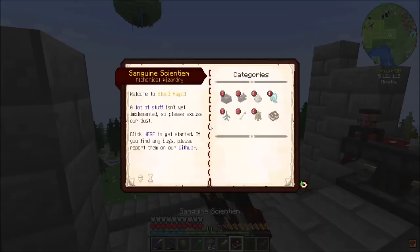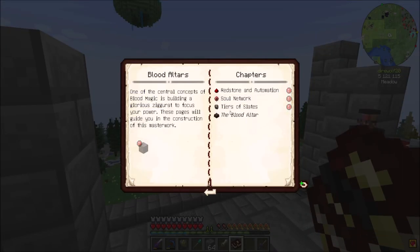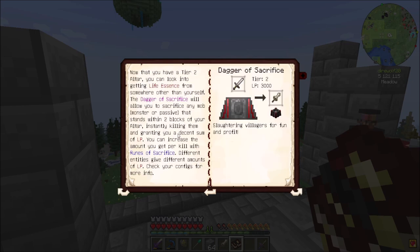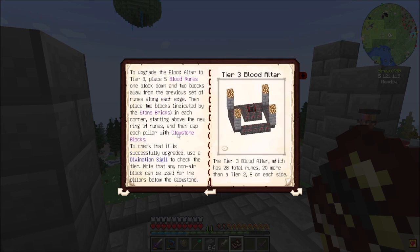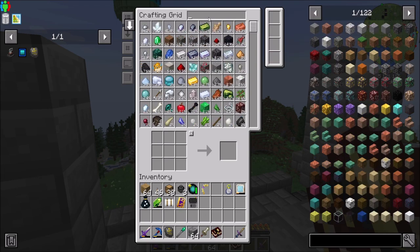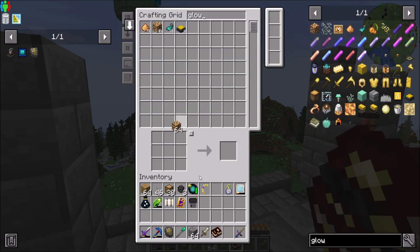To do that is not too bad. If we take the blood altar and check out tier 3 — yeah, there we go. We need a total of 20 more blood runes, so 20 more than a tier 2 — 5 on each side. And then we also need some glowstone caps up there, and that should be about it. Then we should be able to get working on tier 4.